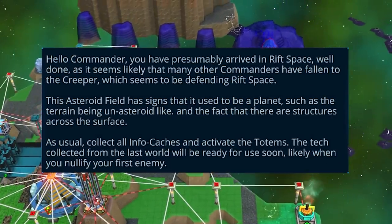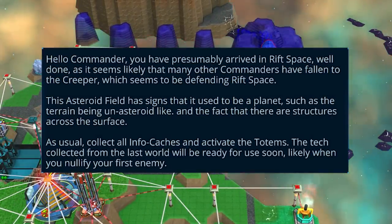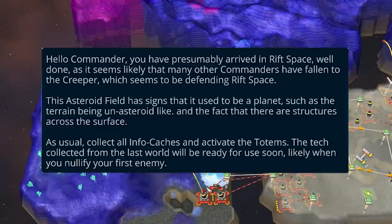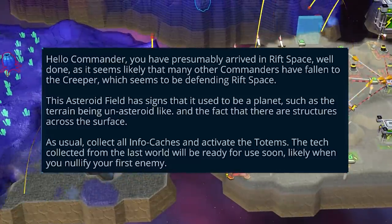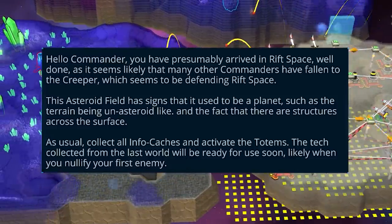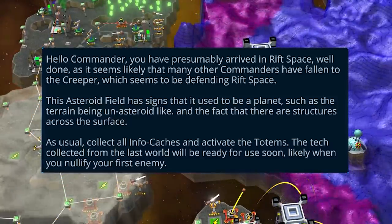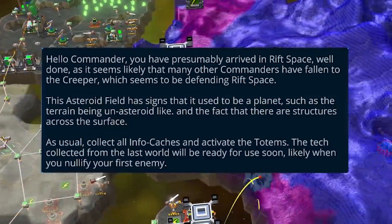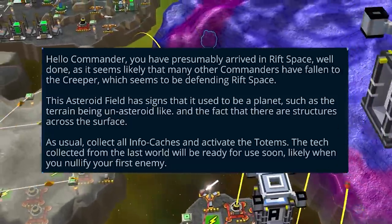Hello, Commander. You've presumably arrived in Rift Space. Well done, as it seems likely that many other commanders have fallen to the Creeper, which seems to be defending Rift Space. This asteroid field has signs that it used to be a planet, such as the terrain being asteroid-like, and the fact there are structures across the surface. As usual, collect all info caches to activate the totems. The tech collected from this lost world will be ready for you soon, likely when you nullify the first enemy.